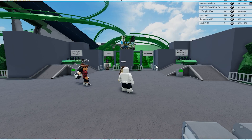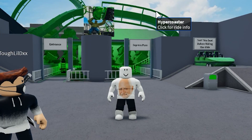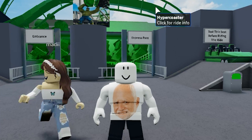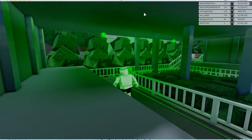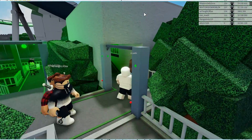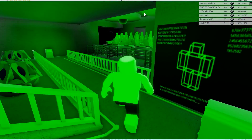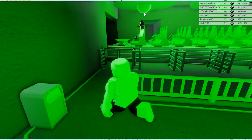So this is the exit, and here's the front of the ride, the entrance, and the express pass. I'm cheap so I don't have an express pass. Let's take a walk through the entrance now. It's nice and green in here. I've never ridden the Hulk in real life, but I've always wanted to. This is the closest I'll get to it. Nice little setup in the entrance.